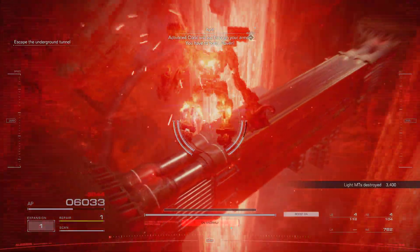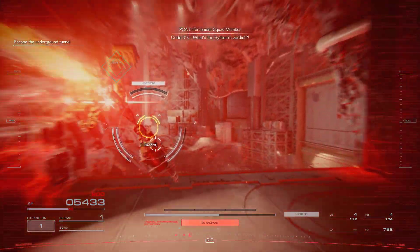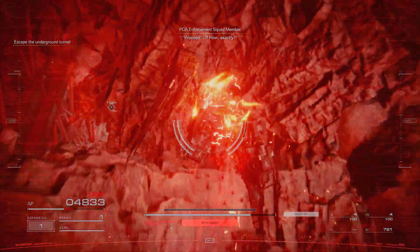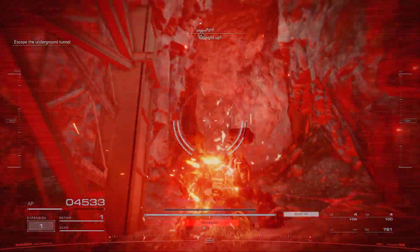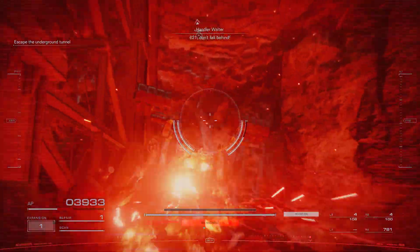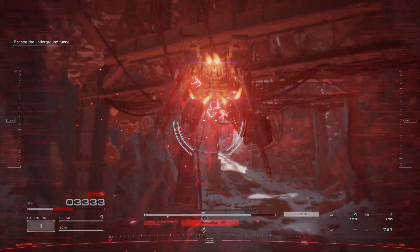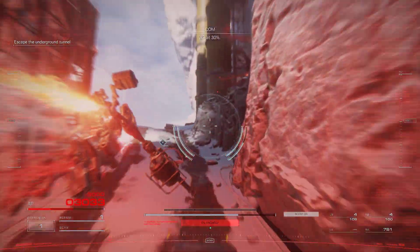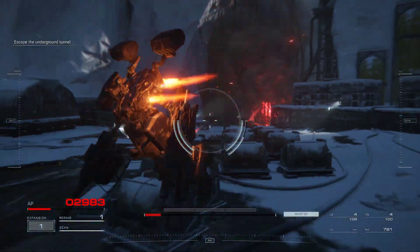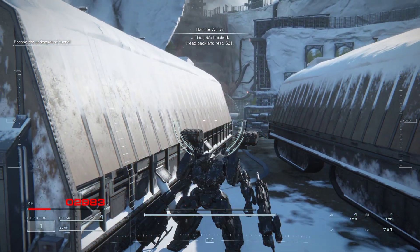Activated core will eat through your armor. One repair kit remaining. You're almost to the surface — straight up. The core is coming. 621, don't fall behind. You made it, somehow. This job's finished. Head back and rest, 621.